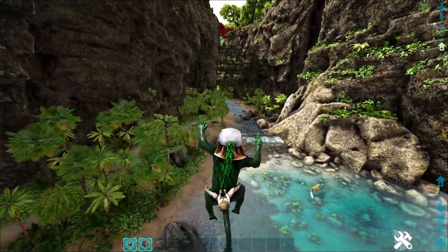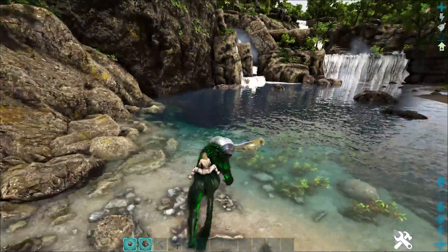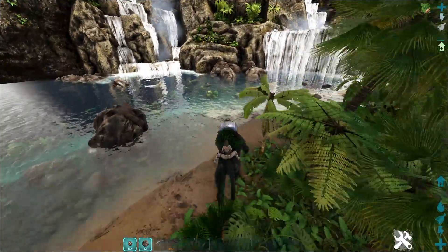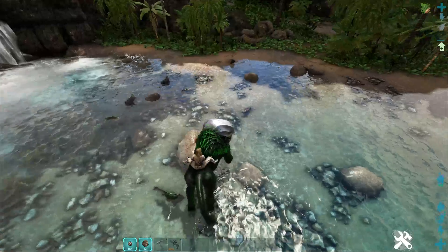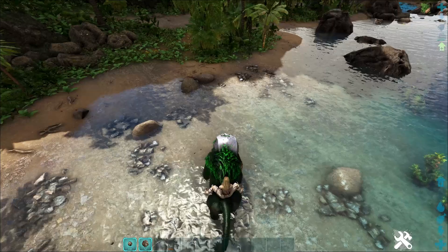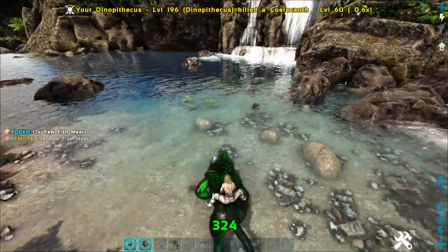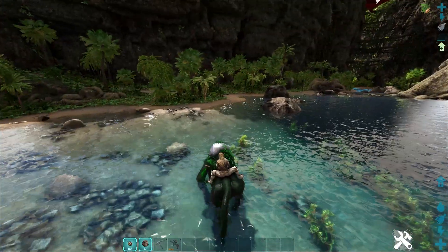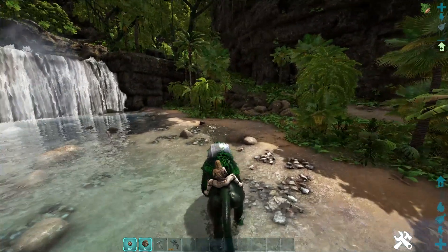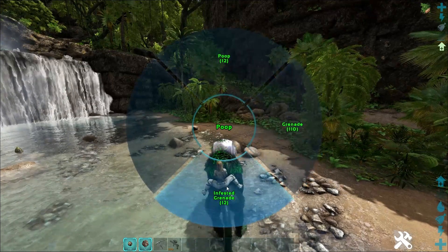Damage-wise he's pretty good. With a couple of swings that's 324 — that was just his left-click attack. The right-click attack doesn't seem to have a very big hit radius — maybe no hit radius at all — so there's 324 for the left click. You can also go into a special mode when you hit your tertiary attack. With left control I've got poop and I've got grenade, and then I can make infested grenades too.